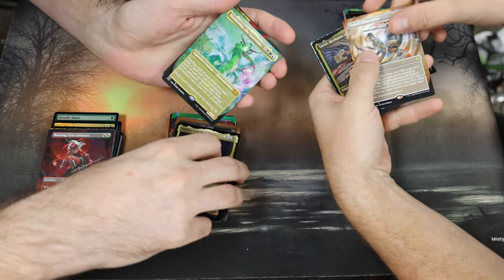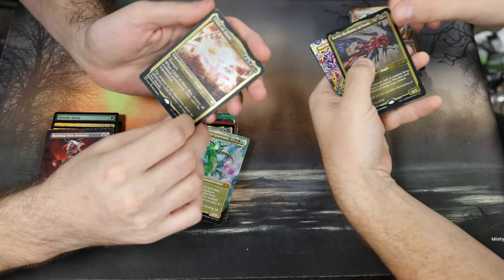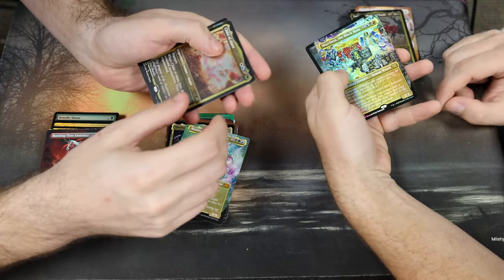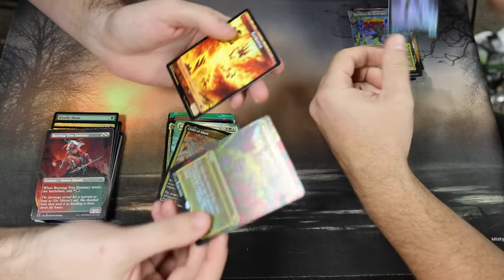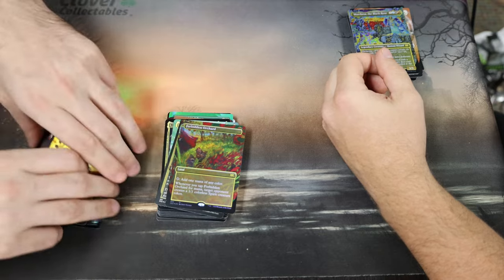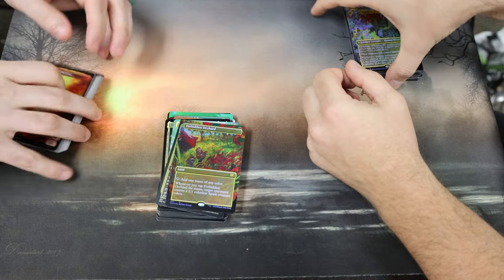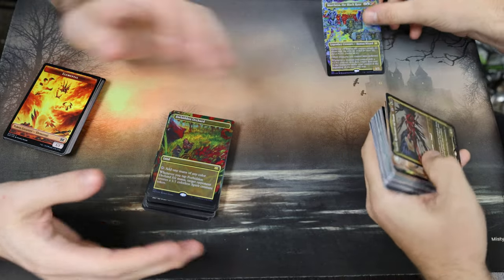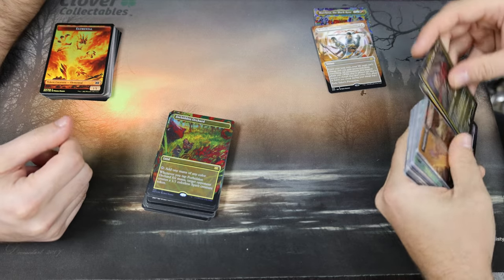Muldrotha, Dariel, Child of Alara — we haven't seen a Child of Alara in a while. Marchesa the Black Rose and Forbidden Orchard. Not bad, not bad. I think you got me with that Mana Drain — nothing amazing in this one, a little tame. I will take that Mana Drain any day. Let's do our calculations, I think it might be pretty close.